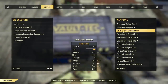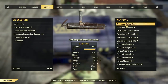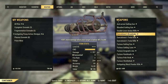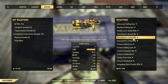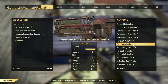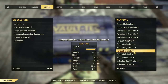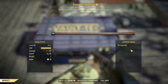I have for sale: an Anti-Armor Gatling Gun that I picked up from a vendor; a Blooded Gatling Gun; a Double Lever Action Rifle, also picked up from a vendor; an Executioner Broadsider; an Executioner Tesla Light Rifle — two of those; a Furious Gatling Gun; a Furious Gatling Laser; and a Furious Grog-Nak Axe — I think this one's actually pretty good, picked it up today.